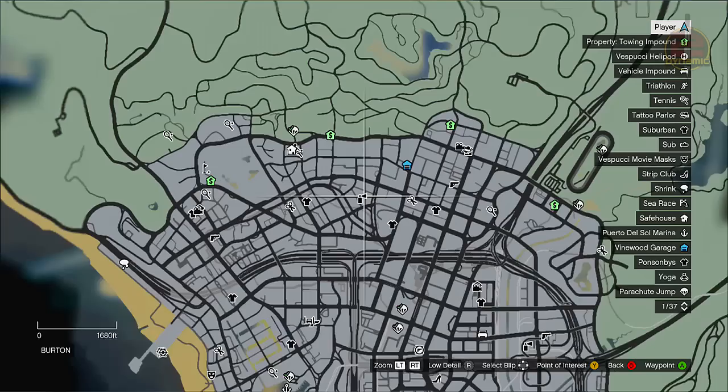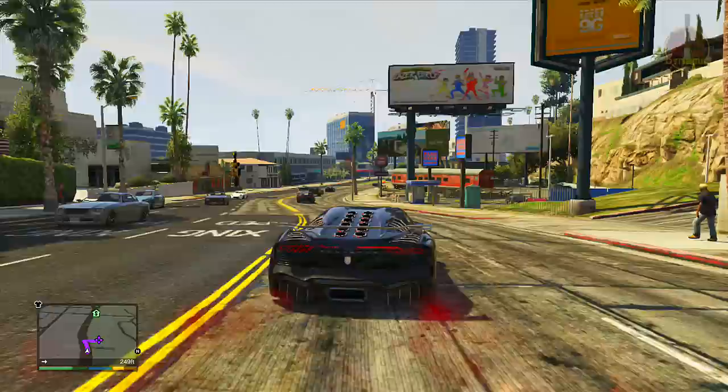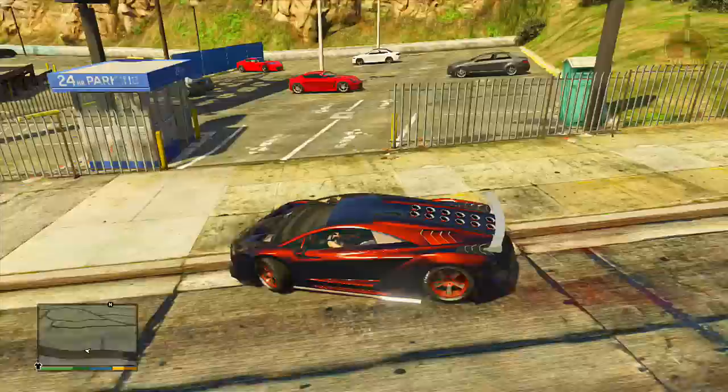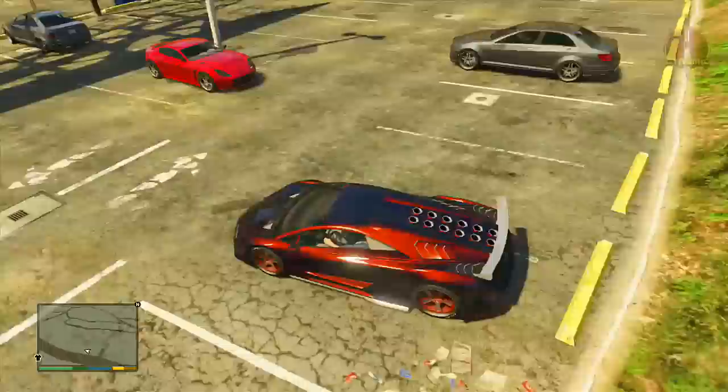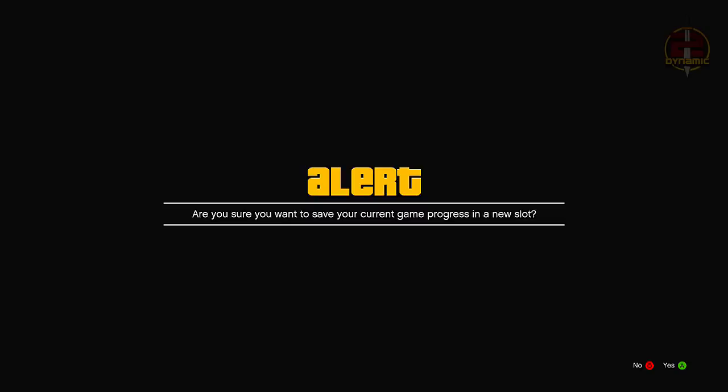Go ahead and get your chosen vehicle, fully upgrade it at Los Santos Customs, and then you're ready to go. Come back to the same parking lot location you were at in multiplayer. As you can see I'm parking the vehicle — my parking skills are terrible — but once you've parked the vehicle you want to bring into online, make a quick save. That way if you ever need to bring it online again you can just load the quick save rather than fetching the vehicle every time.